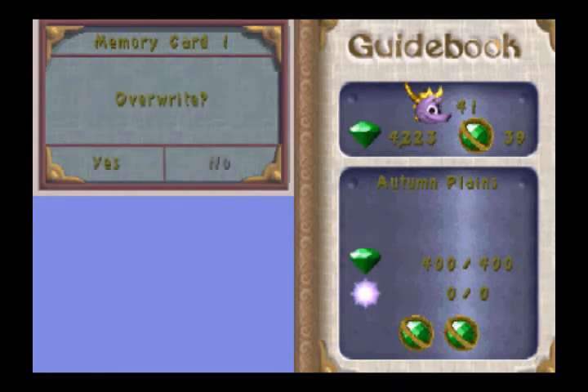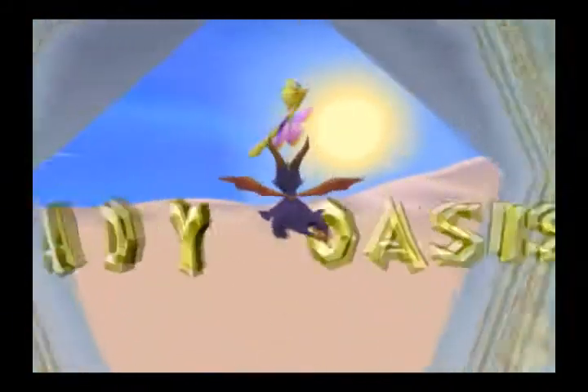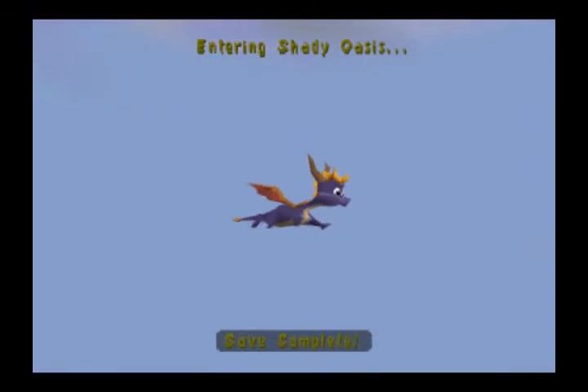What's up everybody, here is Mr. Pilom coming at you with another episode of Let's Play Spyro 2 Ripto's Raids. We are at 17% completion before going to this level. Run out of breath. Anyway, in this episode we are going to Shady Oasis.